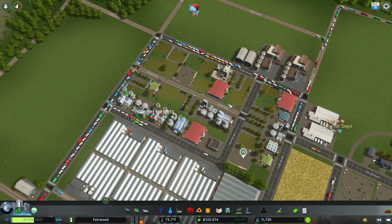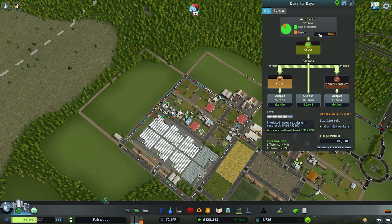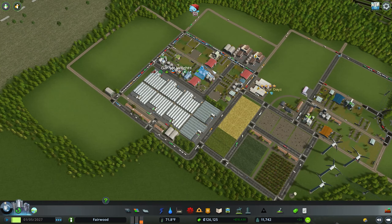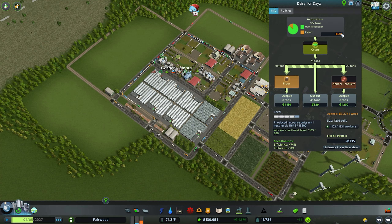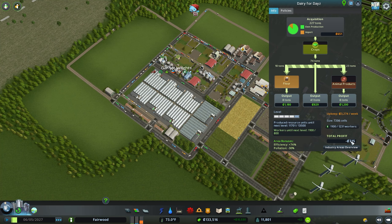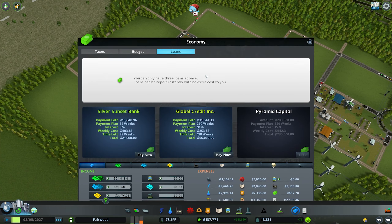This is going to need an entire rework, but we're at skyrocketing profits, which is cool. Yeah, we'll get there very quickly. Dairy for days — we'll be doing good stuff. We only need — wow, it just really switches over, doesn't it? That weekly profit thing is killer.